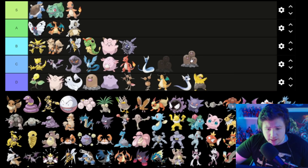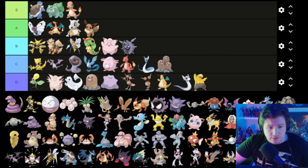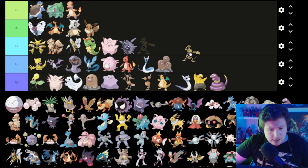Dugtrio is a little bit cooler than Diglett. Eevee is pretty cool — Eevee goes in A. Ekans is literally 'snake' backwards, which is kind of dumb, so D. Electabuzz is actually pretty cool — I like Electabuzz, so we're gonna put him in B.